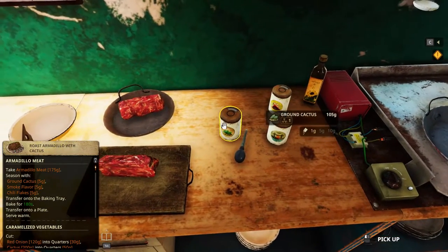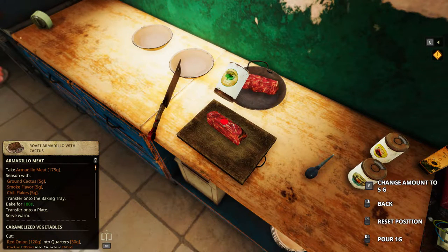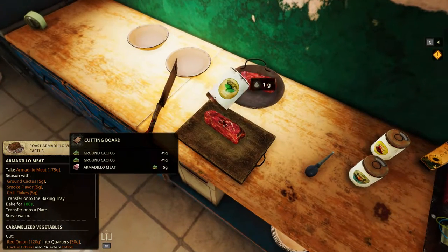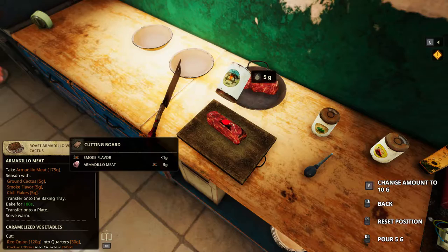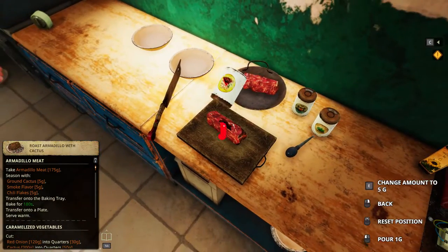Ground cactus, 5 grams. Oh no, it's 4. Smoke flavour, 5. Chilli flakes, 5.